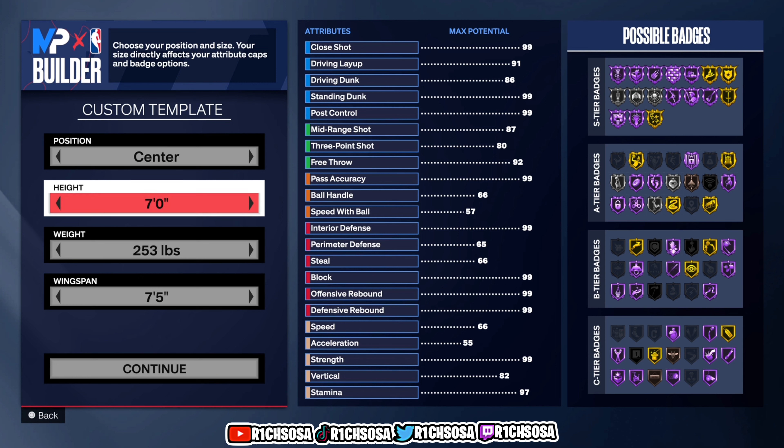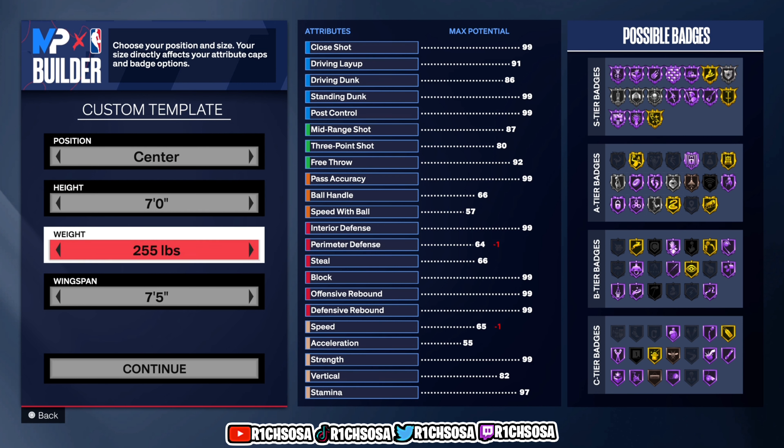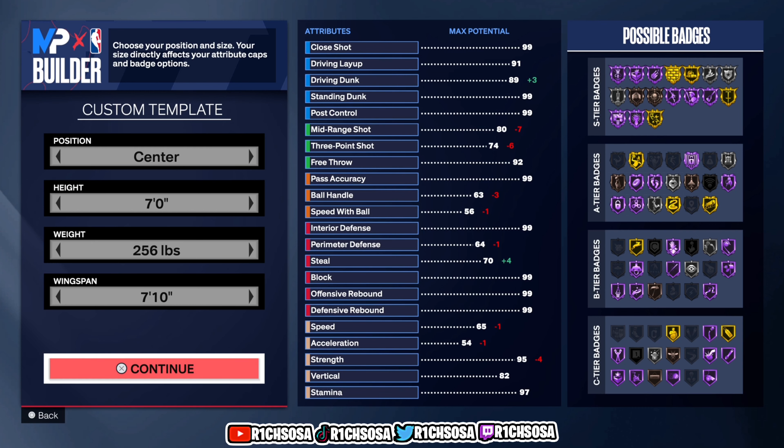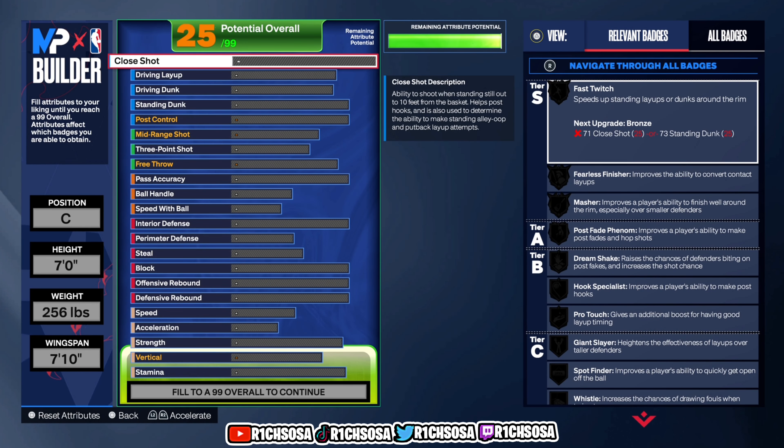Let's get started. Put this build under the center position. For the height, leave this at seven feet exactly. Move the weight three ticks up to 256, with a wingspan of 7'10". From here we're all set to move forward.